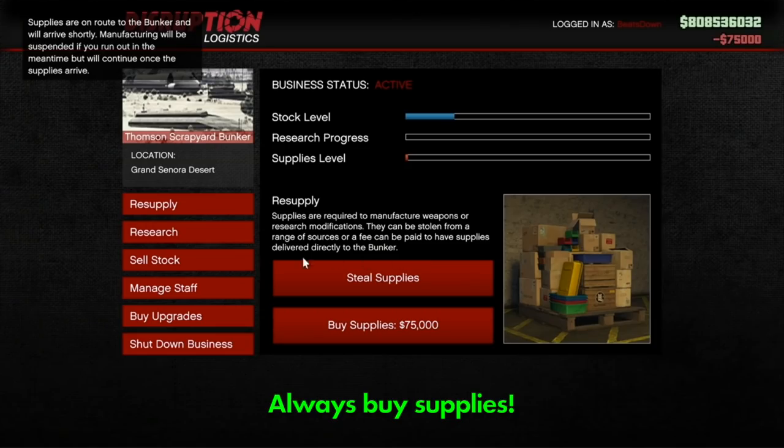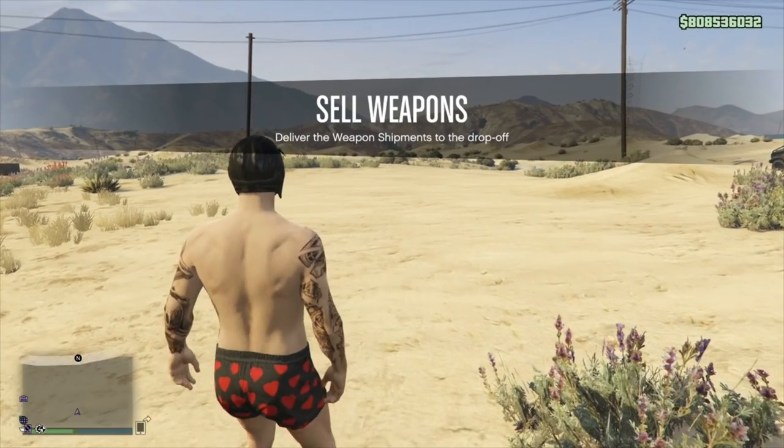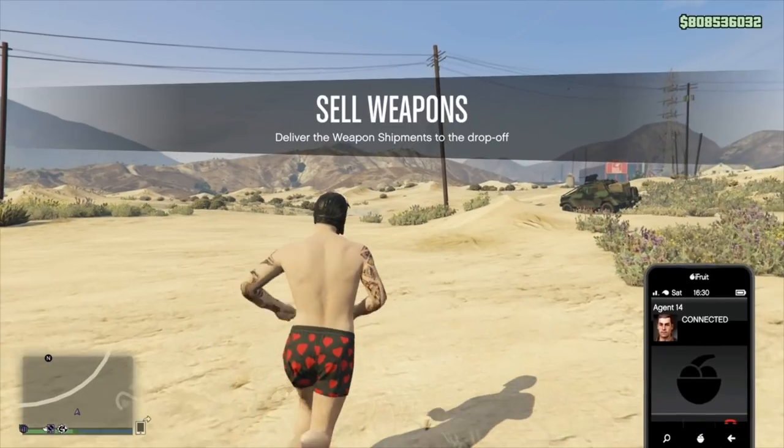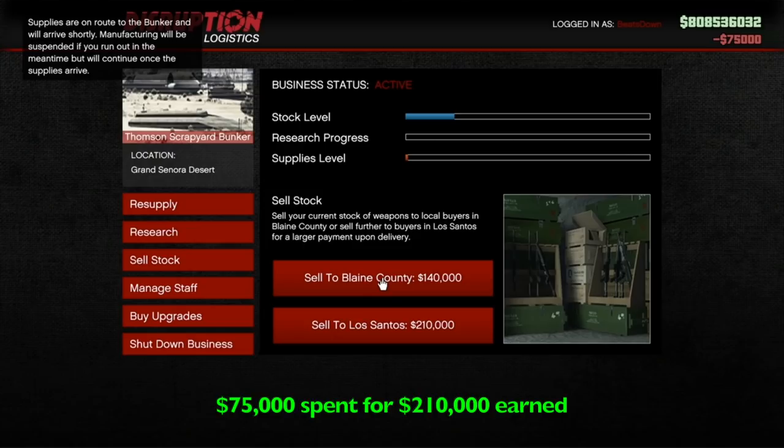The main tip here is to never do the supply missions — always buy the supplies. Supplies cost 75,000 but this saves you over 30 minutes of grinding missions, and while doing those missions your stock isn't producing. For every 75,000 you spend you'll earn back 210,000 — a pure profit of 135,000.